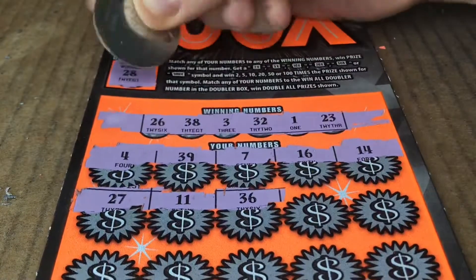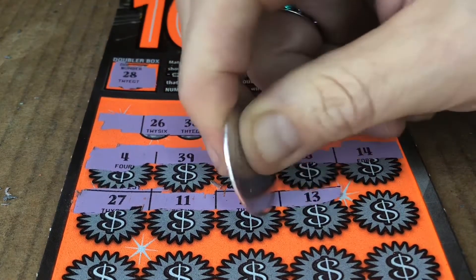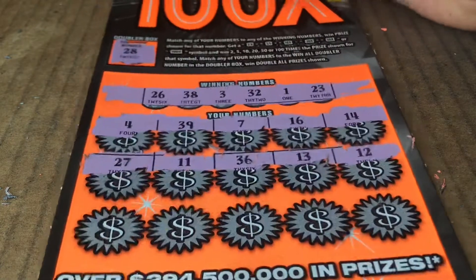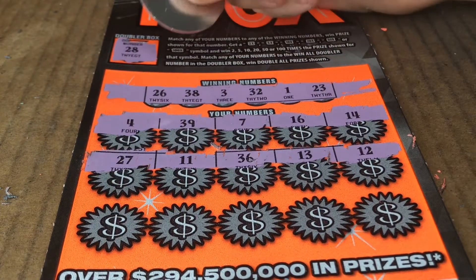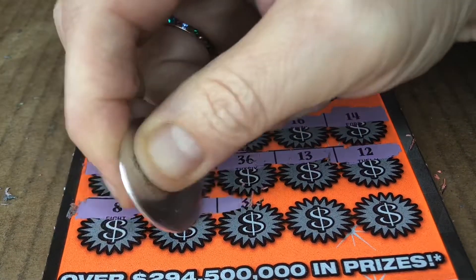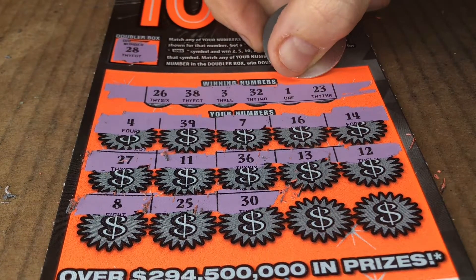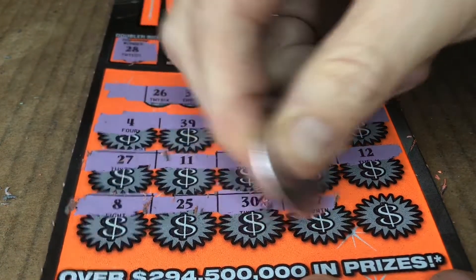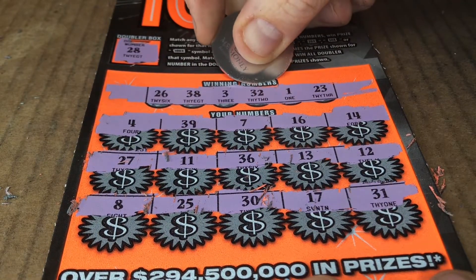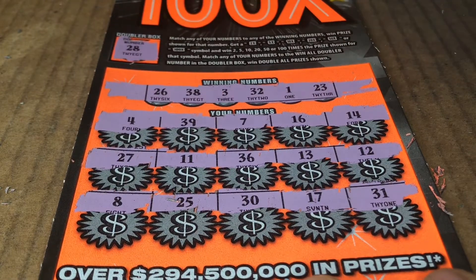27, 11, and 36 — one off. 13 and 12 — nope. Come on, orange! Not even looking for the 28. We have 27 for the one-off. We have 8, 25, and 30. Nope. 17 and 31. 32 for the one-off, and no 17, and no 28. All right.